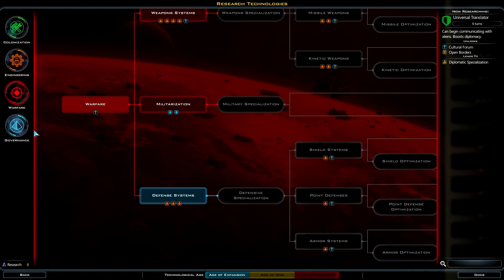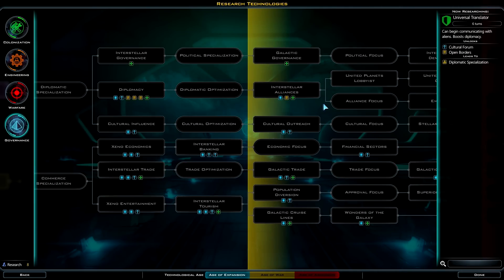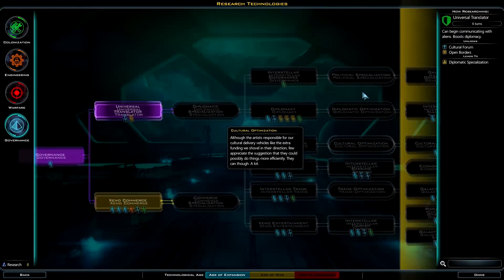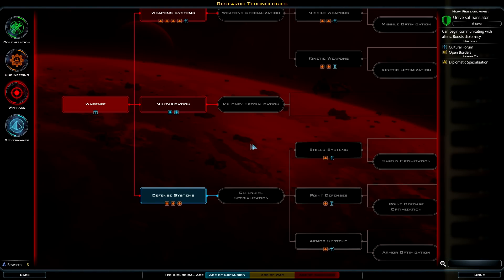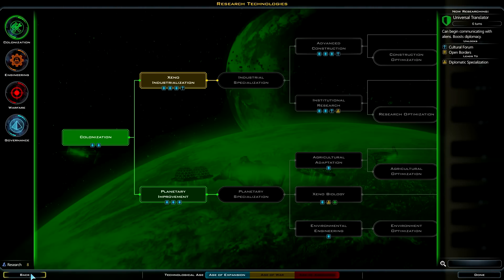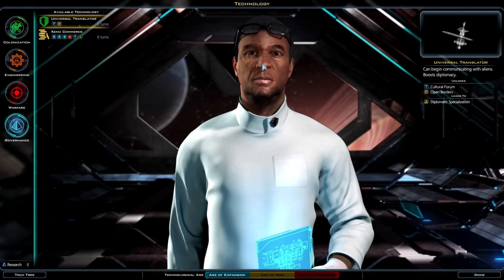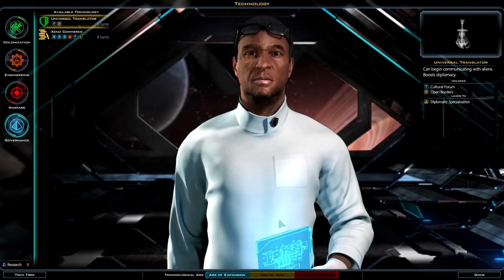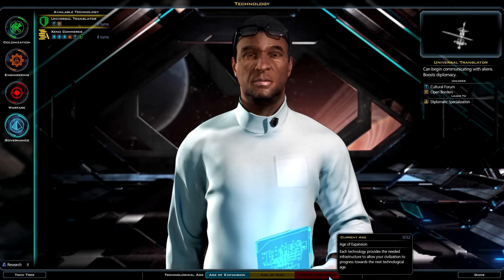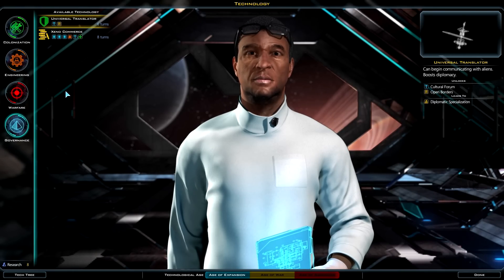The research tree is categorized by what you're researching. Colonization is about improving planets, engineering covers all kinds of improvements, warfare is space and terrestrial combat, and governance covers diplomacy and finances. One problem I have with the tree is you can't zoom in or out — it's always the same size, which is a bit unwieldy. What I really like is the technical age system: you start in the age of expansion, go to age of war, then exploitation, extermination, and finally ascension.